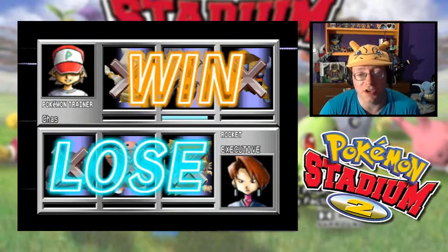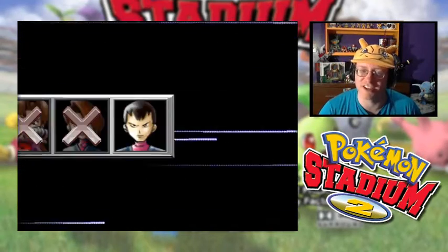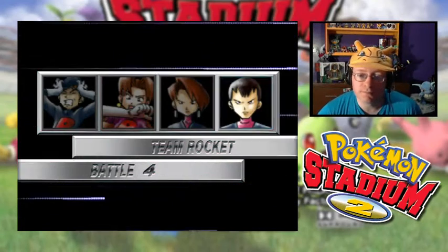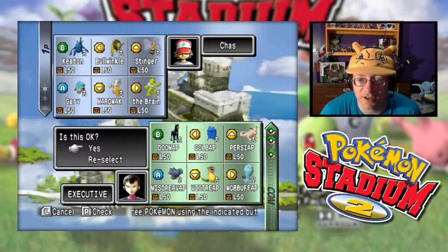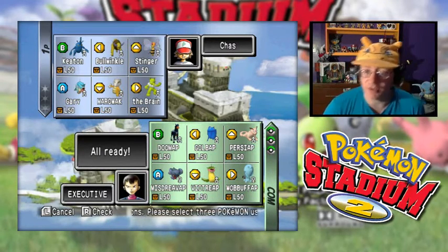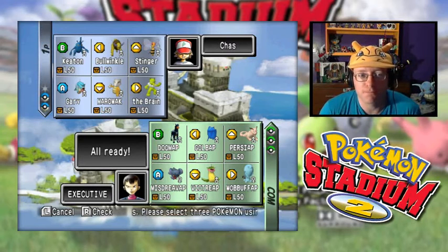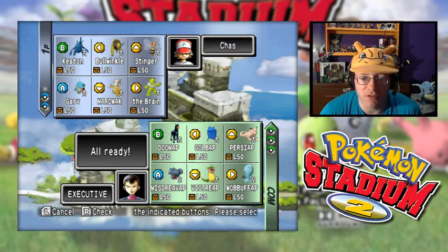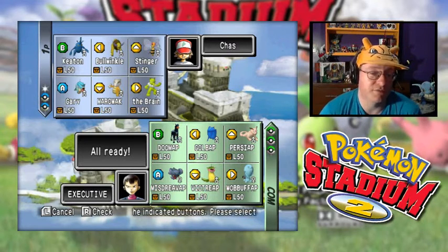With Team Rocket being vanquished — I'm jumping the gun, I might not beat them right away — but if I do defeat them, I'm going to check out Earl's Pokemon Academy and show you more stuff there. One more executive left to go. Now, of course, this is going to be the toughest one of them all. Ooh, Wobbuffet. I've got a plan for Wobbuffet. I'm thinking Marowak might not be bad — I'll lead with him. I'm going to bring The Brain to deal with Wobbuffet — I can put that thing to sleep and then go with the Nightmare attack. Bullwinkle is sort of our go-to guy at this point. I never used Gary yet to take on Team Rocket.